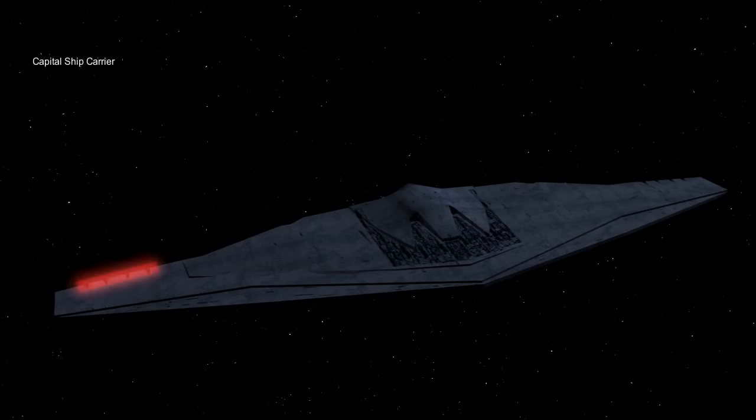These wedge slots are believed to be docking ports for Star Destroyers. If this ship acts as a sort of capital ship carrier, either the hyperdrive would be faster than the ships it carries, or it is capable of maintaining a hyperdrive jump for longer periods of time.